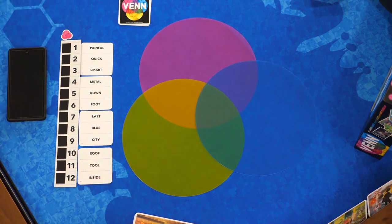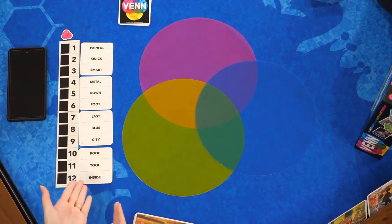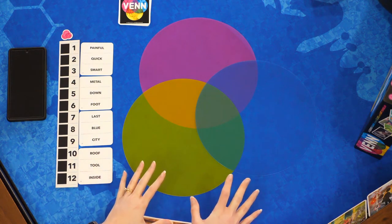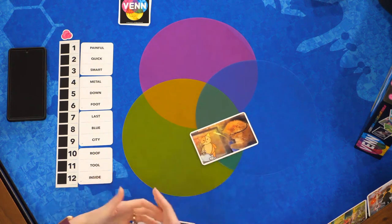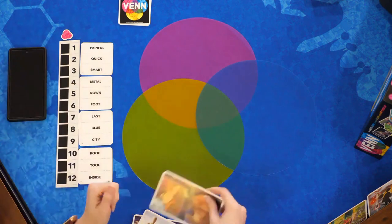We have chosen Will to be our first player. What's going to happen is Will has already drawn a card. The card has numbers that are going to correspond to different words on our chart, and he's going to use odd pictures — very unusual, Dixit-style images — to try to get us to guess the three words on his card, using a Venn diagram. One color corresponds to each word, and if a card goes with two words, he puts it in the middle.